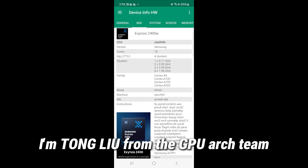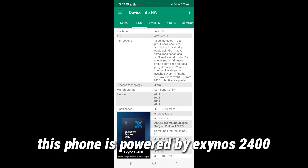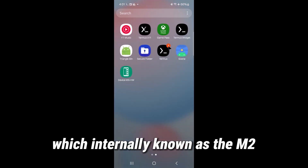I'm Tong Liu from the GPU architecture team. As you can see, this phone is powered by Exynos 2400, which is internally known as the M2.